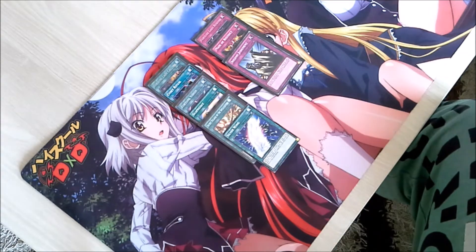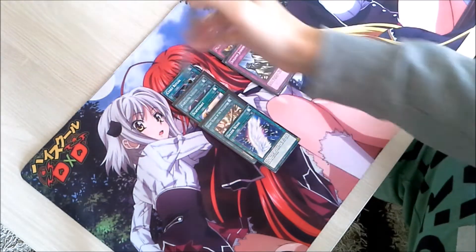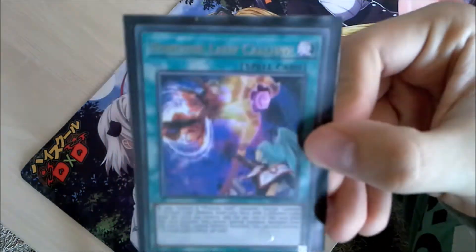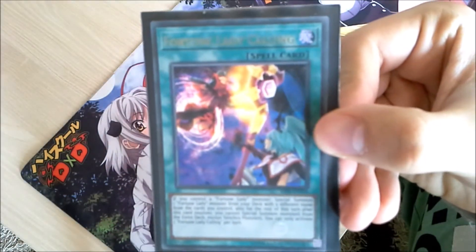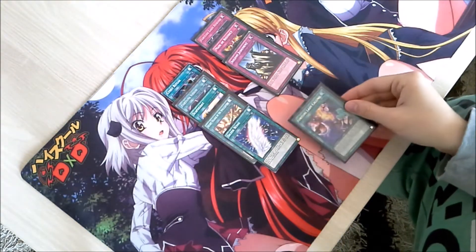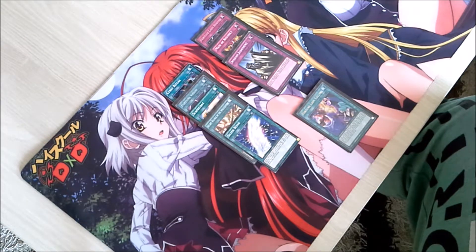Those being spells and trap cards. Spell cards, which is the type of card we'll be talking about first, is represented by this green card frame as you can see here. And unlike normal summoning a monster, for example, you can play as many spell cards as you want per turn, provided that you meet the activation conditions.